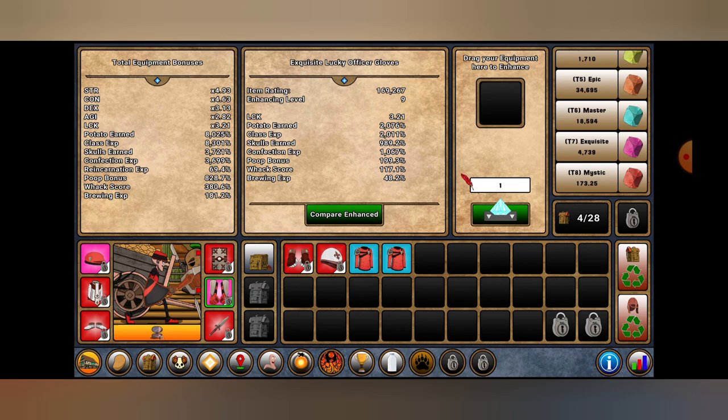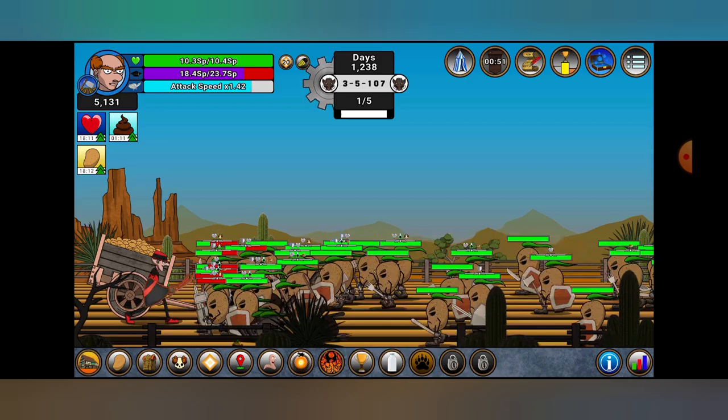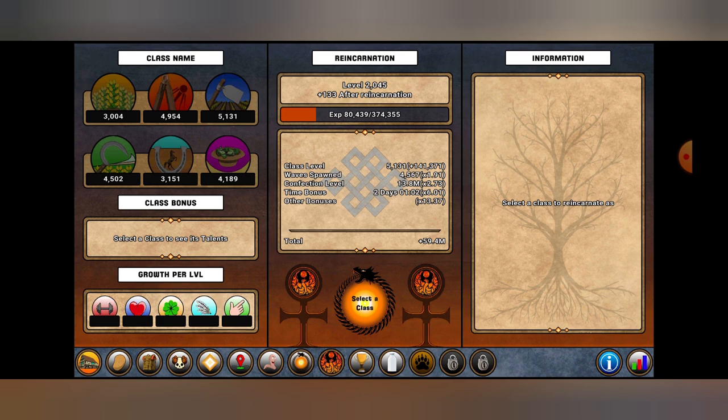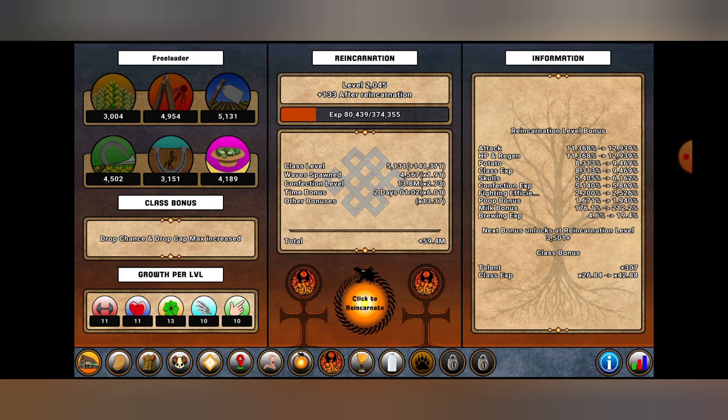This is one thing you need to do: constantly upgrade your gear. And if you're going to do that, my best choice honestly is to go through the Freeloader class, which increases drop chance and drop cap max. Putting on this class basically just boosts you through the game, especially getting gear. Gear is a very major thing to help you out at the start, especially getting a little bit of progression.